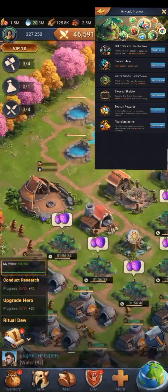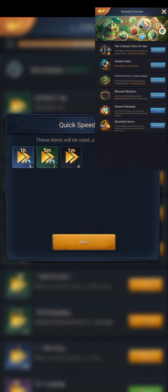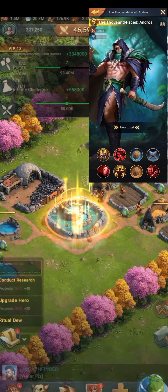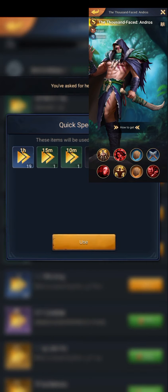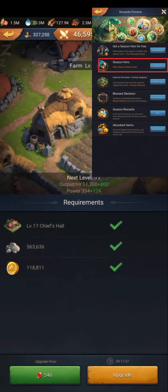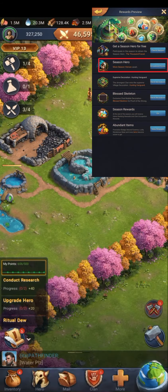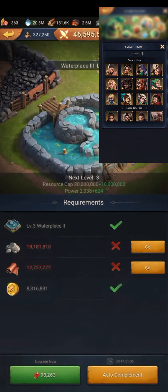It's time for our sub-topic: the Dino Island Reward. First is the Free Season Hero Reward. This hero, the Thousand-Face Andros, is free if you participate on Dino Island. Second is the Season Hero — on Dino Island you can get a Season Legendary Recruitment Scroll, and you have a chance to get the new Season Heroes.